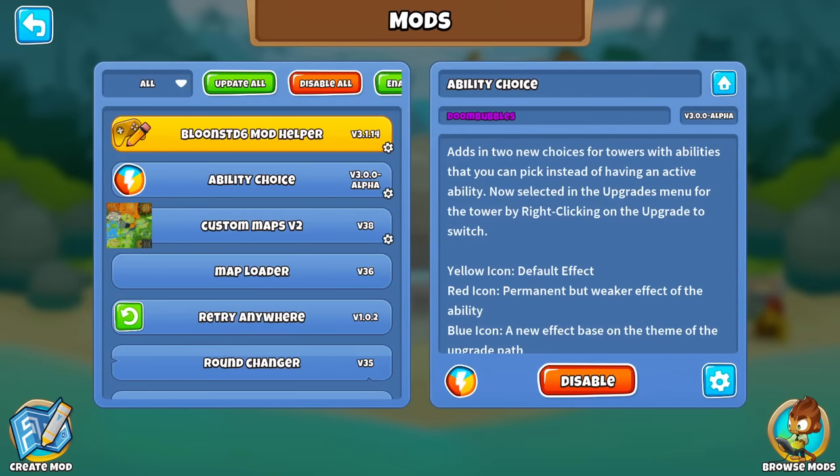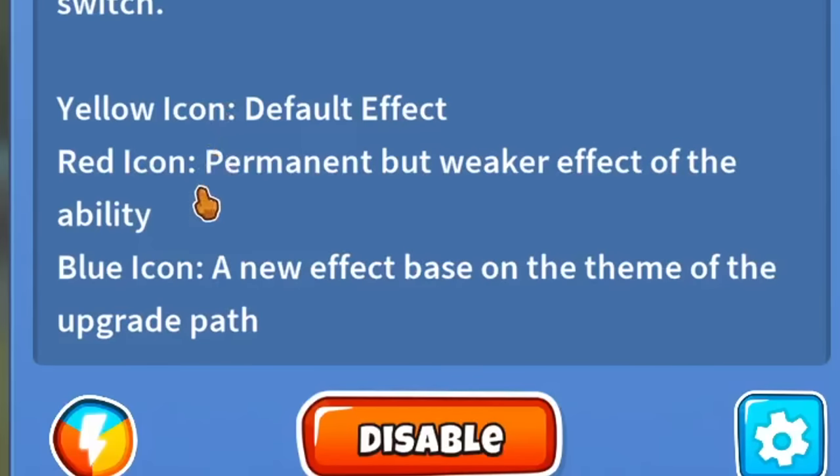Let's do more of the Ability Choice Mod today, so just a quick overview of what it does for those who haven't seen it yet. Abilities can now be changed to one of three things: default, red — either permanent but weaker on the ability — or a blue one, which is a completely new effect, maybe not based on the ability but based on the theme of the upgrade path.